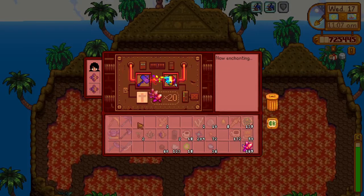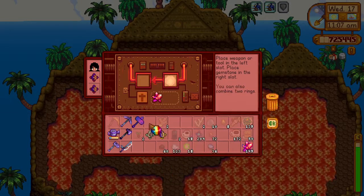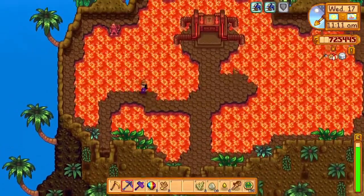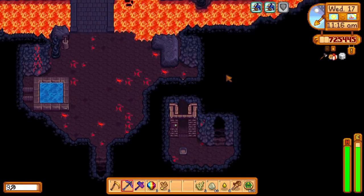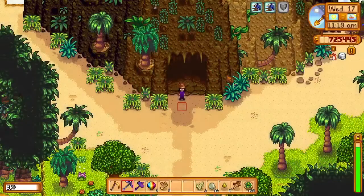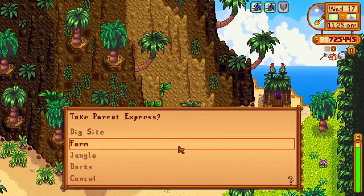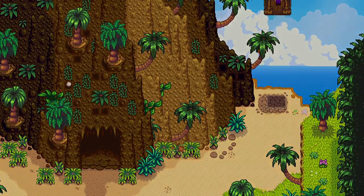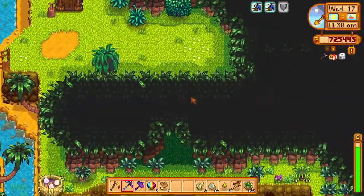I need a specific enchantment. First one: Crusader — I think that's the one I want. So we're going to head to the normal mines, not the volcano mines, and see how much damage we can do to a void spirit or something with the infinity gavel, because it should be significantly more than normal.